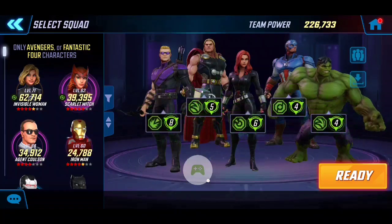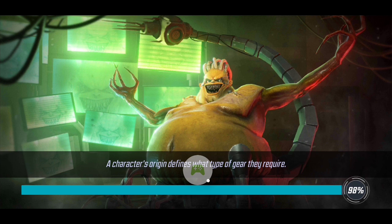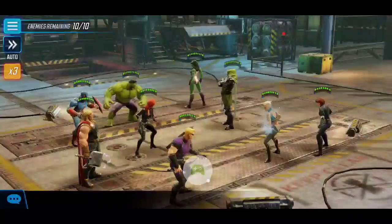Total team power is 226k, almost 227. I have Hulk and Captain America on the right side away from the targets I want to keep healthy - that's Thor and Hawkeye - because they do damage and apply blind. Black Widow is in the middle because she has invisibility, so if she's invisible the taunt won't hit her - that's the reasoning behind that positioning.